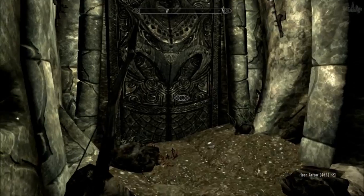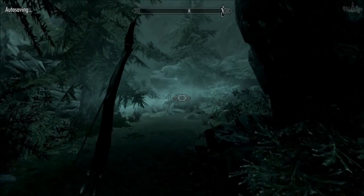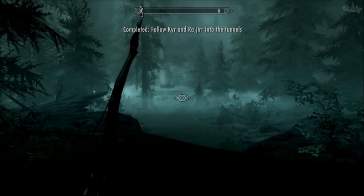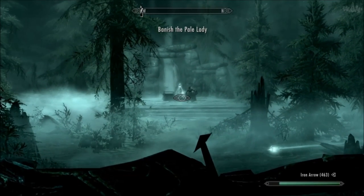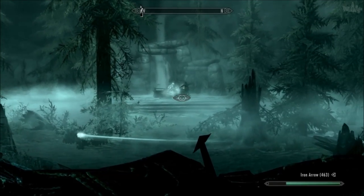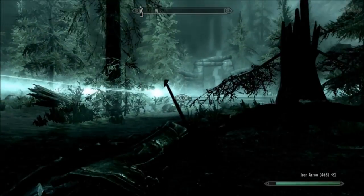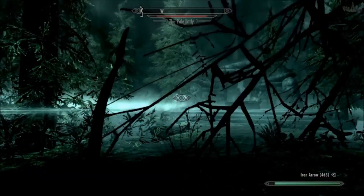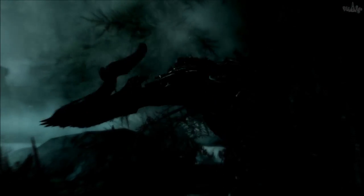So just continue on into the dungeon — we're going into Frostmere Depths now. This is the main boss battle room, and that's the bandit leader who I think we just heard die. You have to let him die — make sure you let the Pale Lady, that ghost thing, finish him off. You can help him but I don't, because otherwise you won't get the sword. So that's the Pale Lady, and there are a couple of wraiths. As soon as you attack her those wraiths will spawn. I think I'm going to one-hit kill her — and that was an easy fight!